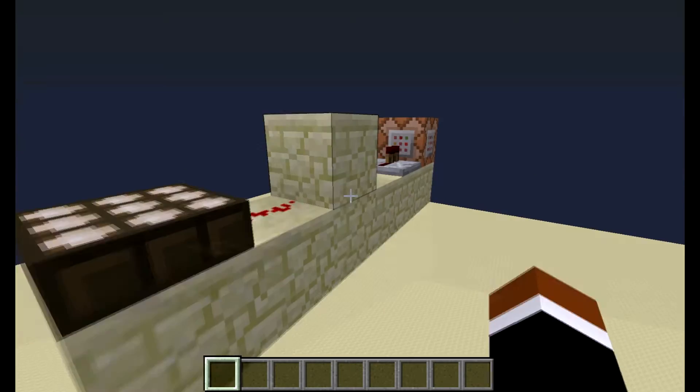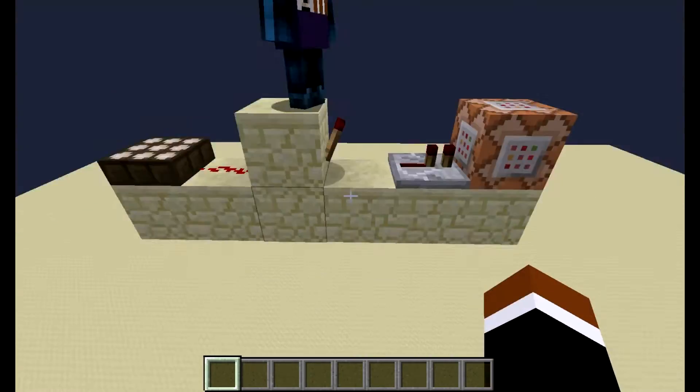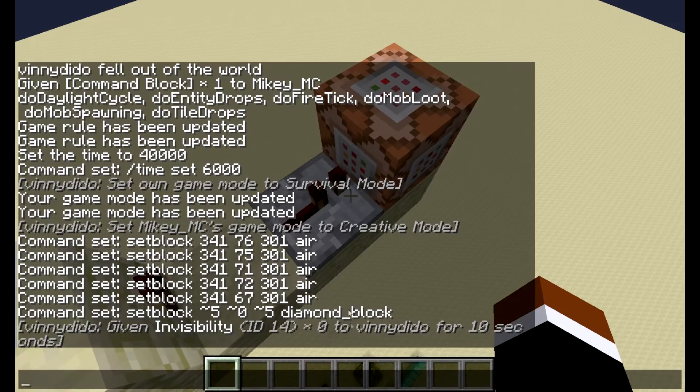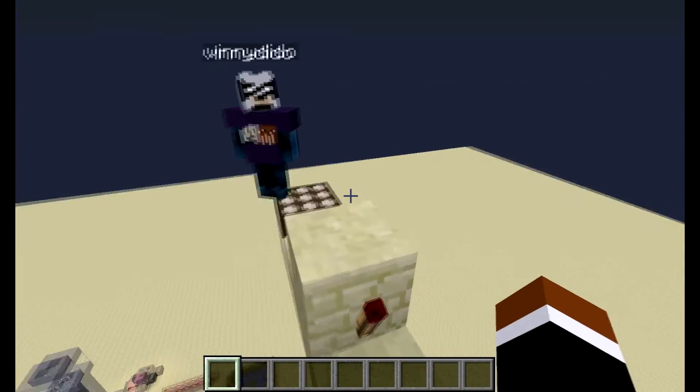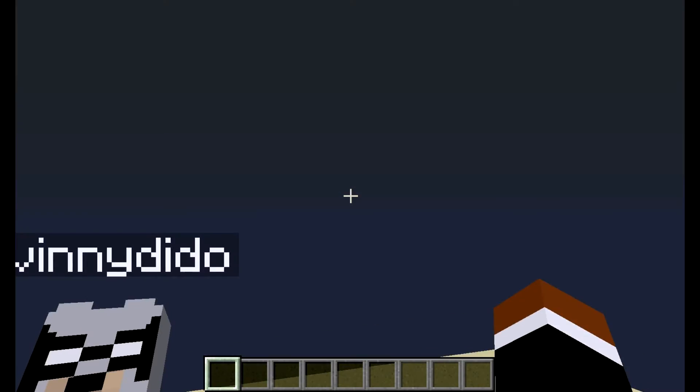Also over here we have the daylight sensor. As you can tell, it's getting dark. You can see how much power it's getting. Let's just wait until it gets dark.